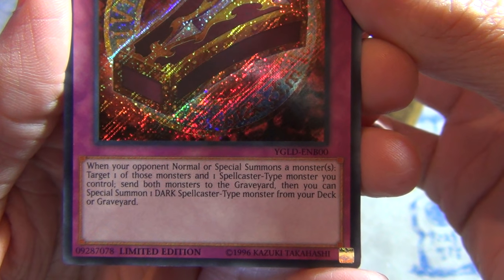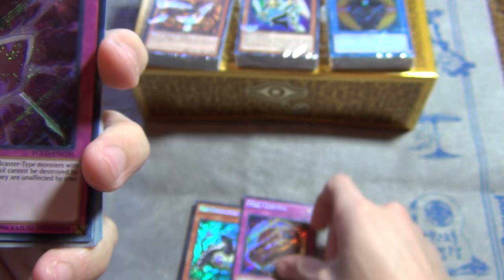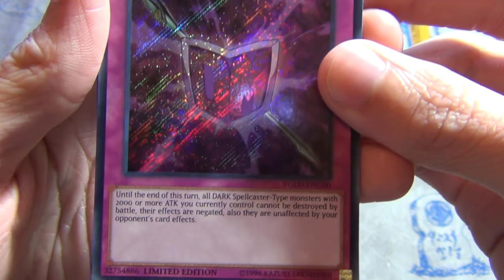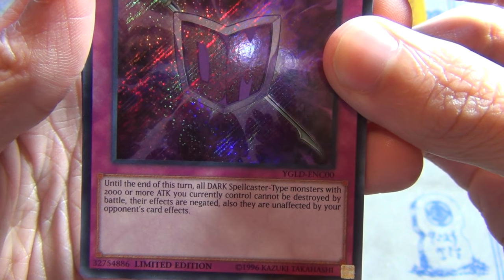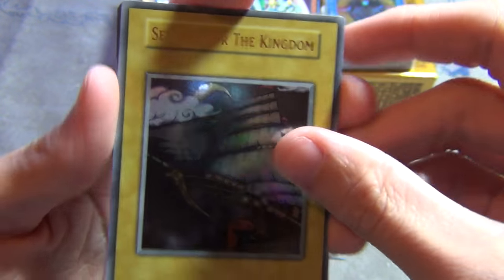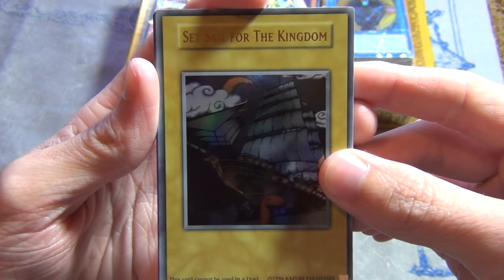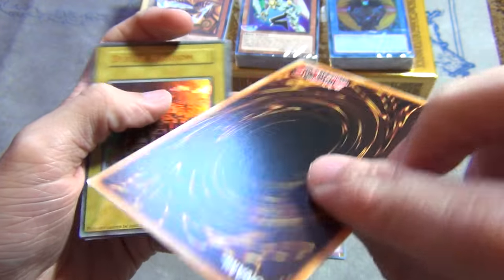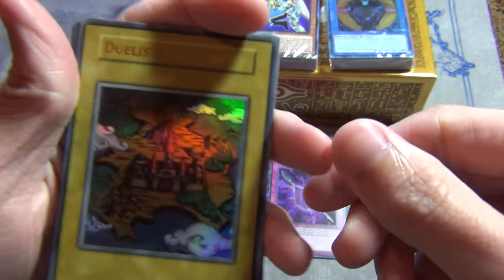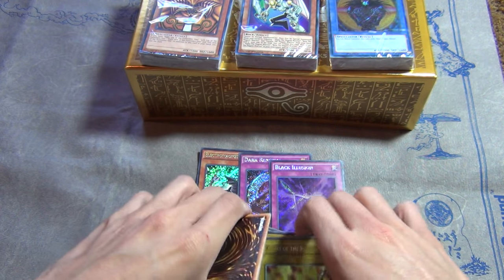Dark Renewal — I don't know exactly what that does, something like normal/special summon, target one spellcaster... that's kind of cool. Then we got Black Illusion — don't know what that does either, but it looks pretty cool; unaffected by card effects. So those are three new cards in the set. Then we got the Bandai tokens — 'Set Sail for the Kingdom' looks kind of weird but I guess that's what it's supposed to look like. Then we got 'Duelist Kingdom' and 'Glory for the King's Hand' — yeah, those three tokens.